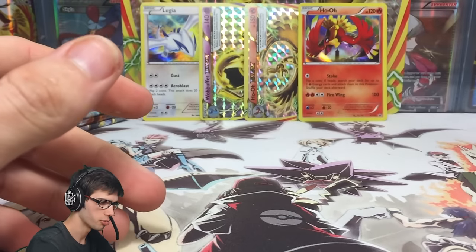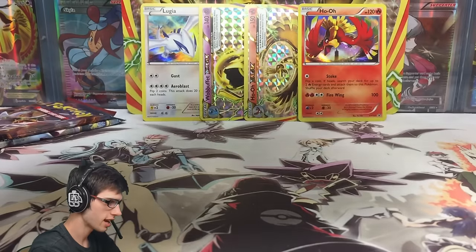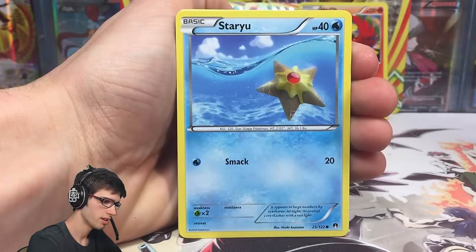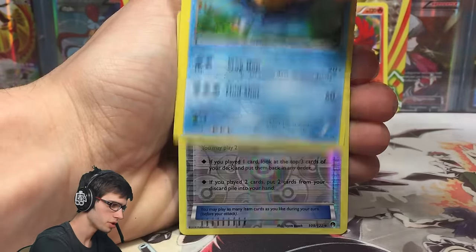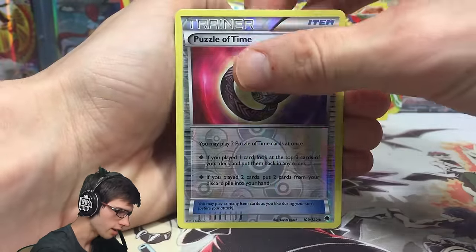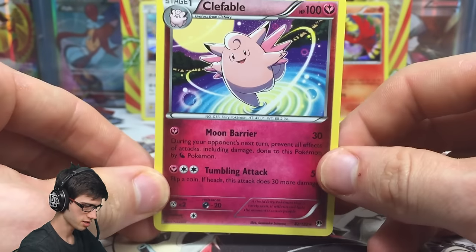Third pack — Breakpoint with Mega Scizor pack art. Dark Rai is the goal from this pack. We've got a Rattata, Petilil, Skorupi, Staryu, Scraggy, Luxio, Kricketune, Palpitoad, a Puzzle of Time reverse — feel free to pause and read that ability, it's pretty fun to use — and a Clefable regular rare. We're zero for three at the moment, not good at all.